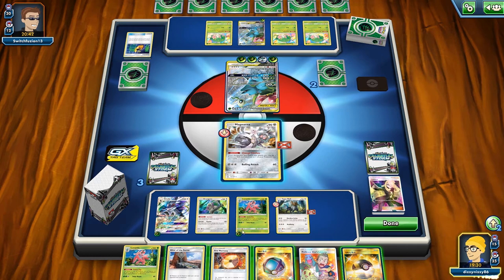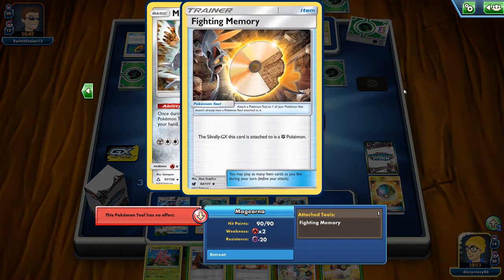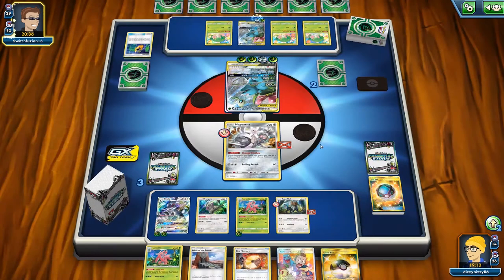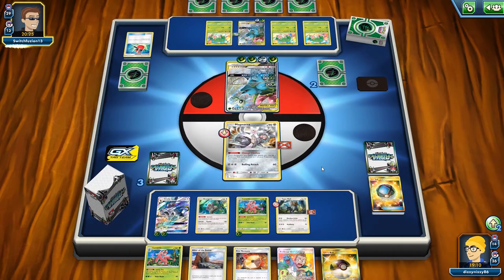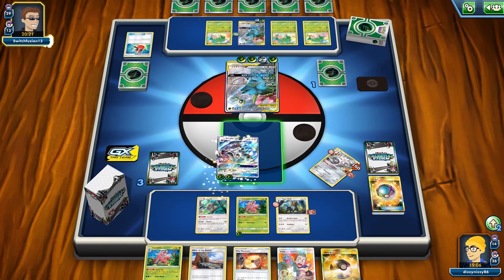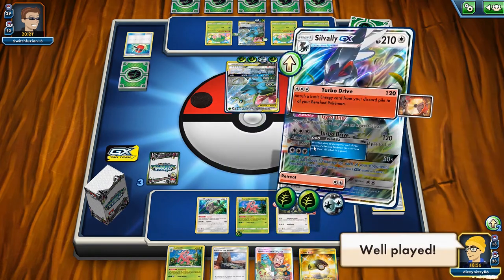There's the Fire Memory. We hold onto things and attack with the one energy since all hammers are gone. That's the Fighting Memory too. We need our opponent to play another Judge — most lists play two. Wait — the fourth hammer? Their GX attack put them back in the deck! But they didn't attach the Choice Helmet to their active, so we hit for 280 anyway. That was a misplay by our opponent — we say well played and take the GX win.